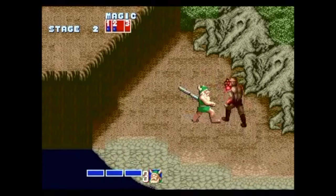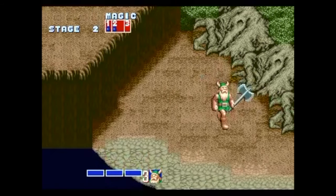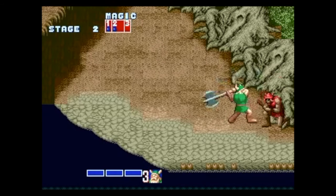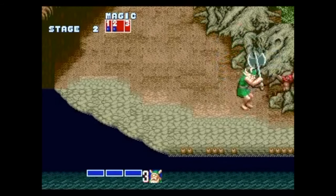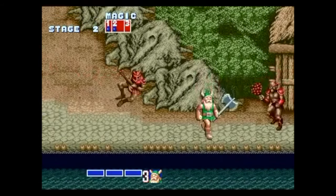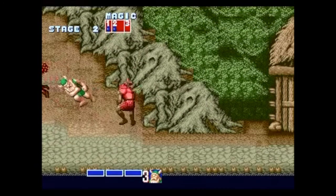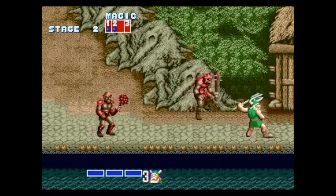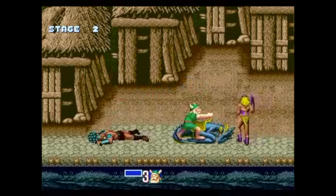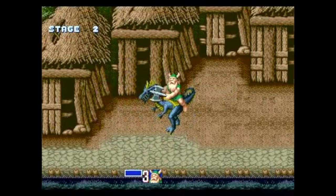At the beginning you picked your character — either Ax Battler the barbarian, Gilius Thunderhead the dwarf, or Tyris Flare, an amazing Amazon fighting woman whose parents were actually killed by Death Adder, making this essentially a revenge story. Classic moments influenced the game as well, like Jason and the Argonauts with skeletons rising from the earth, along with jumping on the back of little dragons and breathing fire at your enemies.